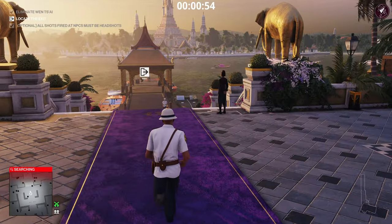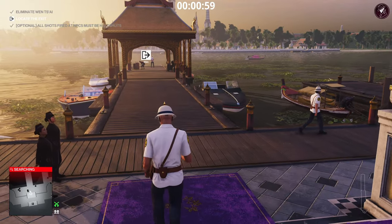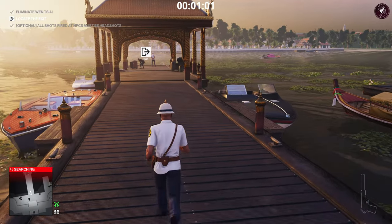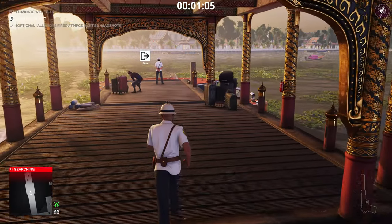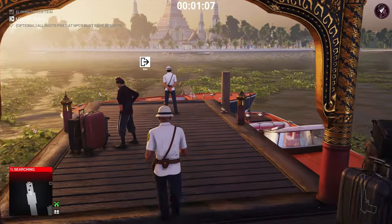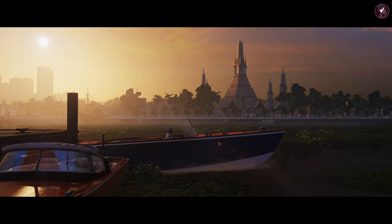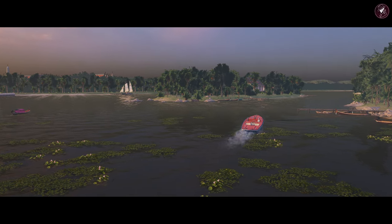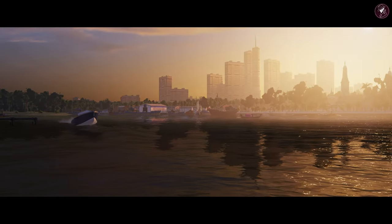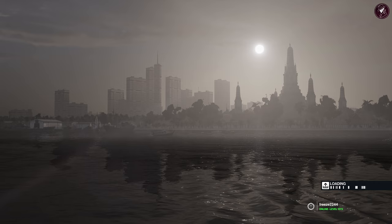Even though everyone is panicking and the body has been found, it's an accident kill so it doesn't spoil your Silent Assassin rating. It's a bit of a cheap method but it's part of the game — take advantage of it because doing this target any other way takes a long time. But that's how you get a Silent Assassin for level three of the Clutches — the Food Critic elusive target.